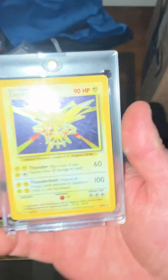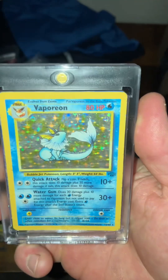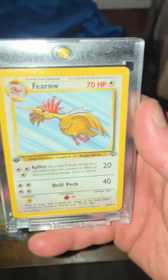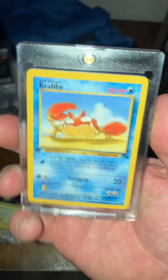Bought these today — unlimited edition Zapdos for $20 and Vaporeon. Paid $10 a piece for both of these. Jungle Vaporeon. Got Furret first edition and Krabby first edition.